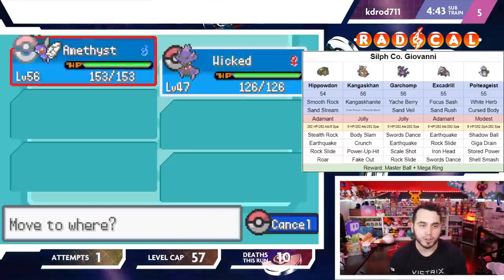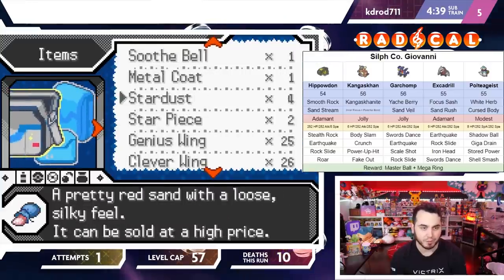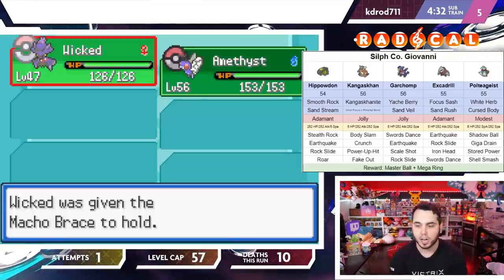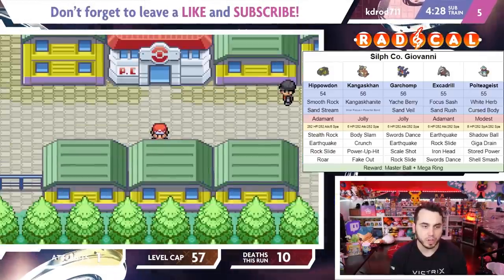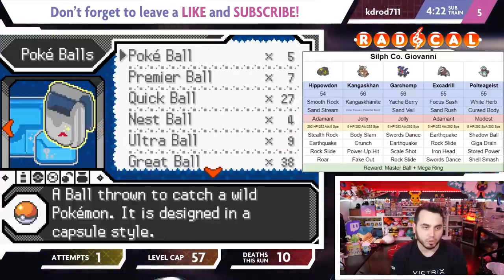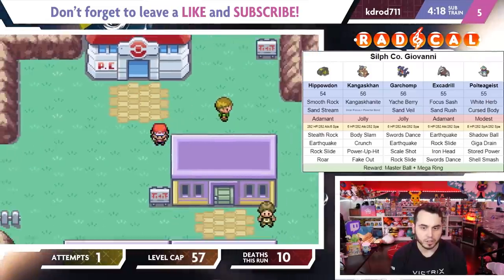This is where you've got to get creative. My Mismagius set is going to be Max Defense and Max Speed. If you catch this after the fact on YouTube, show some love — hit that like button, subscribe if you're new. Let's start the EV training process. I'm a little rusty, so it'll take me a minute to get sorted.